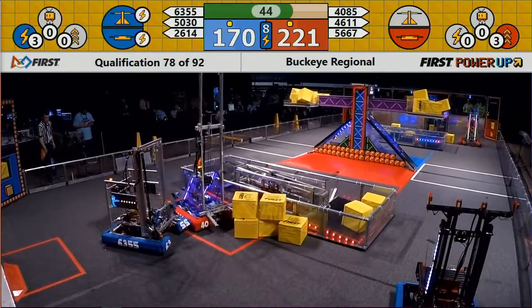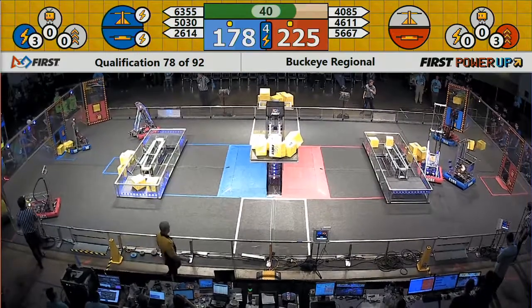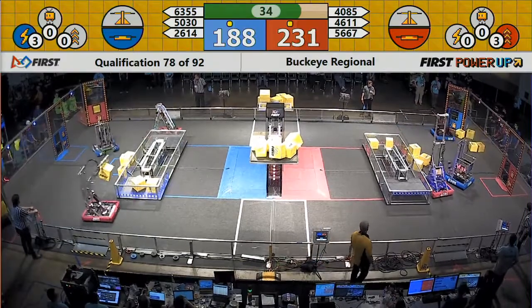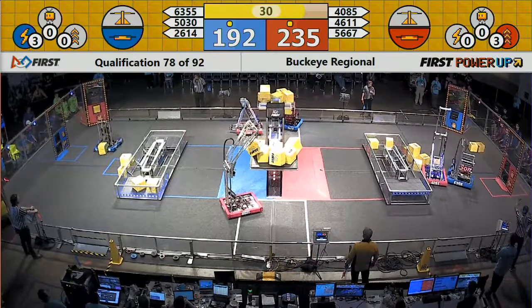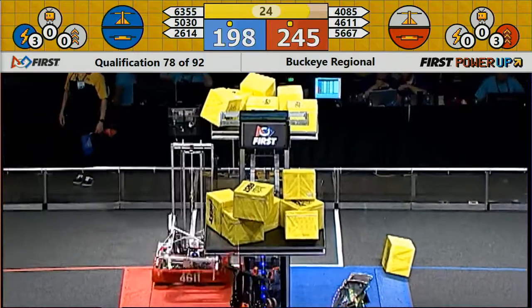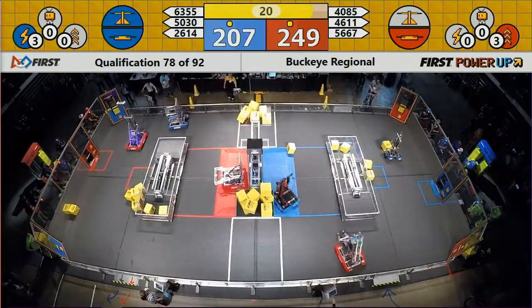Over on the Red Alliance side, Team 6355, Robots over Parma, is using their digital twin technology to get some feedback on their robot. They're playing defense against Technical Difficulties, who's still trying to get cubes into the exchange zone. A power up was activated for Blue a few seconds ago — the force power up gave them control of the scale and the switch for a period of 10 seconds.